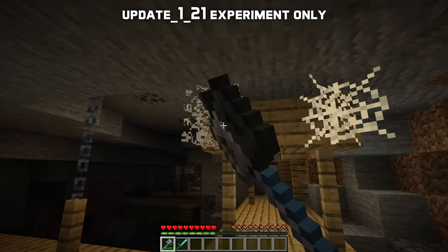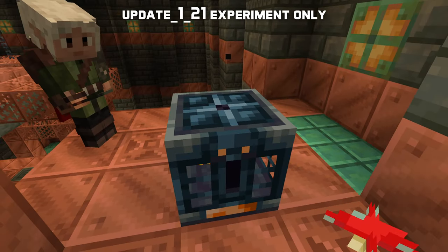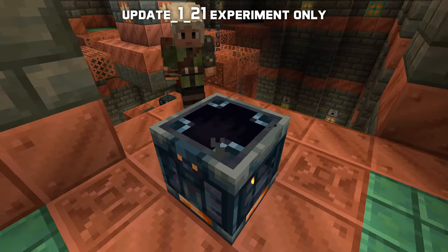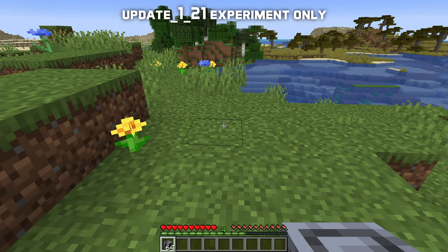It mines cobwebs fast, and if you hold one in creative mode you cannot break blocks. So, what about that Heavy Core? The Heavy Core is a new block found as a loot reward in vaults, awarded for completing a trial chamber. Like other blocks, they stack up to 64.